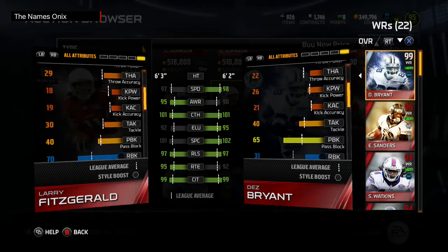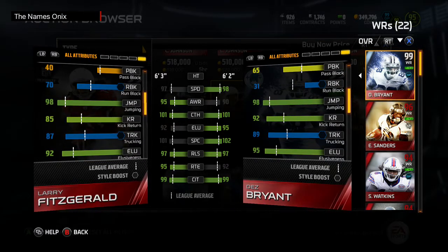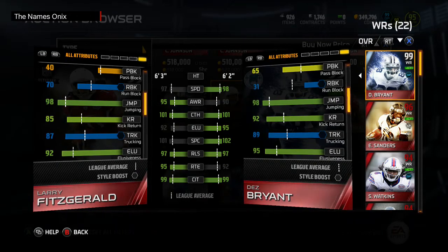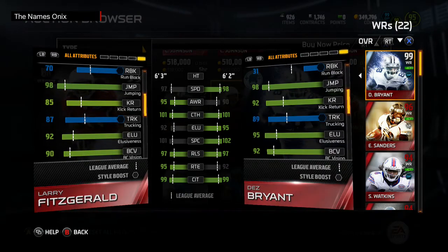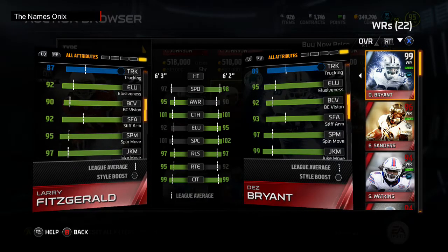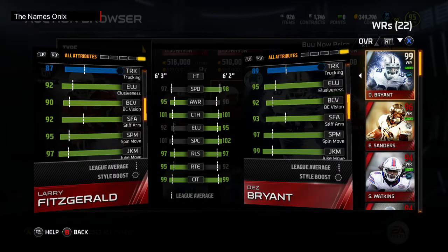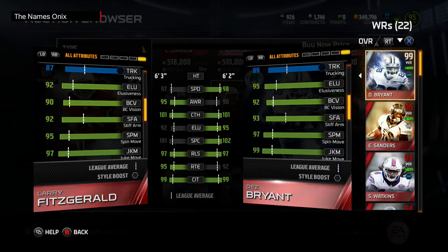Same catch, same carry, same jump. For whatever reason Dez has 31 run block — we've all already seen that ridiculousness, which makes no sense — and 65 pass block, no sense, but we're going to leave EA alone for that. If you look at the after-the-catch ability, it's pretty similar. I really like Dez because of his after-the-catch abilities, and Larry is right there with him, and almost as fast.